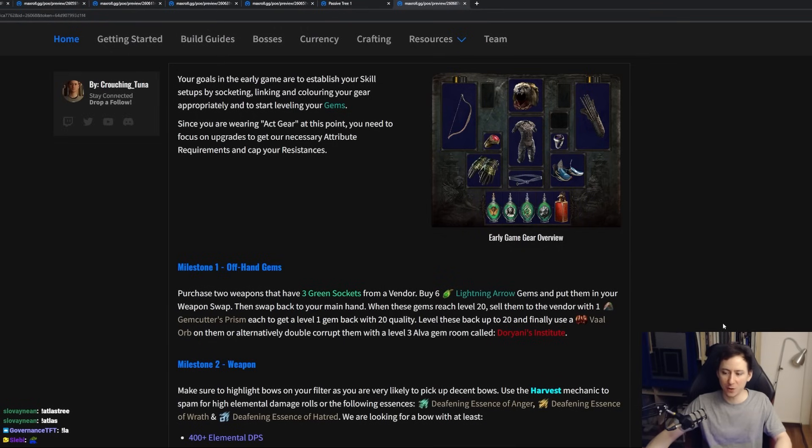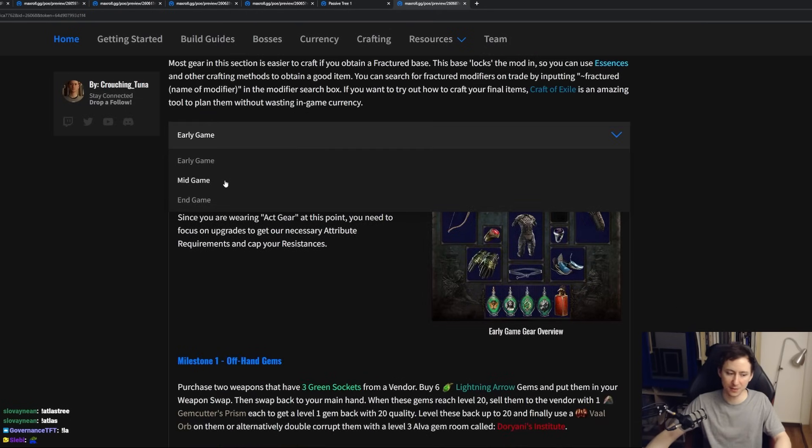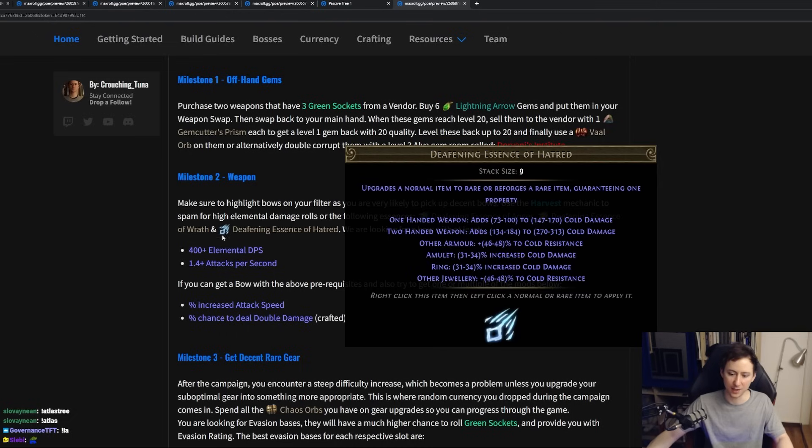For gear progression in the written guide, we will go over every single item that you want to buy and at what point. The most important things to care about early on are your weapon and decent rare gear. You want to be getting a 400+ elemental DPS bow with high attack speed and potentially an open slot for a craft. What you will prioritize crafting on your bow will always be flat damage if you have an open prefix, or attack speed if you have an open suffix. If you have both of those already, then you want to craft double damage, which is an unveil. The essences you want to craft your bow with are Essence of Anger, Essence of Wrath, or Essence of Hatred, as they will guarantee a flat elemental damage roll.